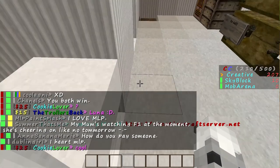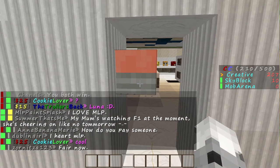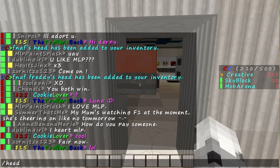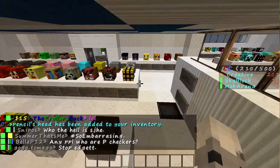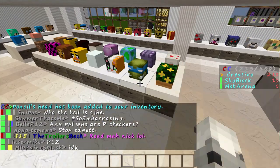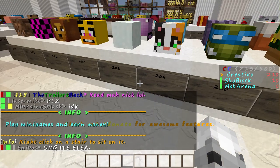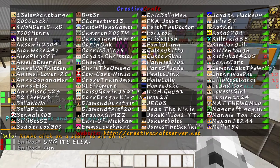Now this is how you get a pencil eraser right there — the brush head pencil gives you a pencil eraser. And here's my head. I have tons of heads, so the easier way to do it is this.